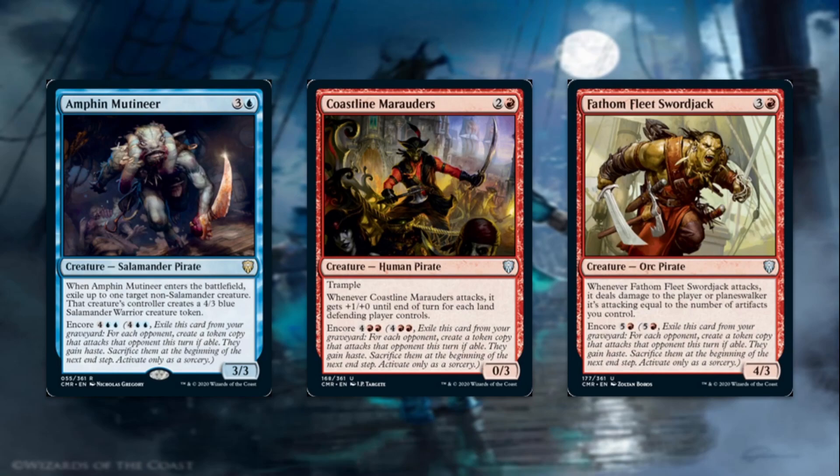Let's go over some of the best Encore pirates. First up is Amphin Mutineer for three and a blue, a 3/3 salamander pirate. When he enters the battlefield, you exile up to one target non-salamander creature, and that creature's controller creates a 4/3 blue warrior salamander creature token. It has Encore for six. Not only are you keeping way more copies than you should, it's just straight value. When you have one with removal stapled onto it like this, it's probably the best one — utter insanity.